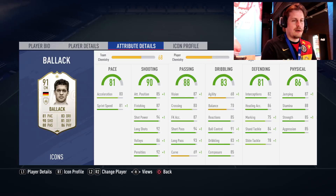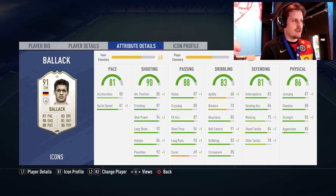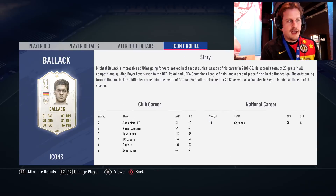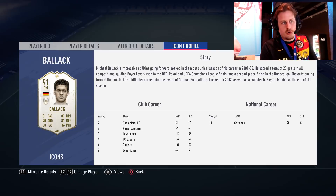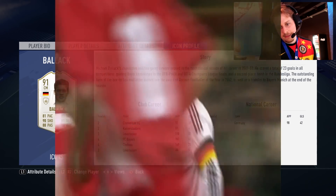Gattuso has very nice defending stats: 93 marking, 94 standing tackle — looking like a very nice Italian icon option. Moving on to Michael Ballack, one of my personal favorite players — instrumental in Germany's success at the 2002 World Cup, getting up to that final, as well as the 2006 tournament. Also the Leverkusen Champions League appearance in 2004, which led him into a Bayern contract. He played 157 matches for them, then went to Chelsea and had about 170 matches, scoring 25 goals.